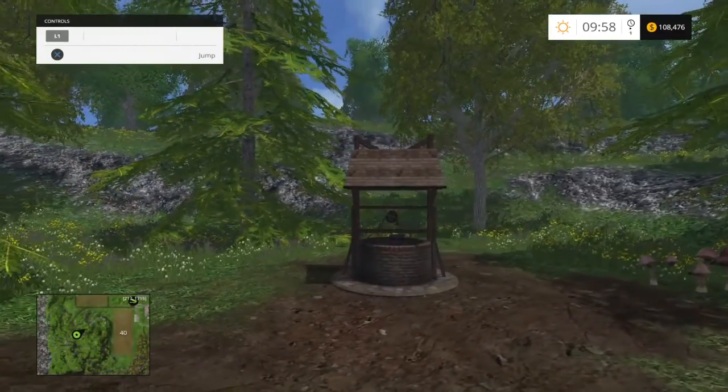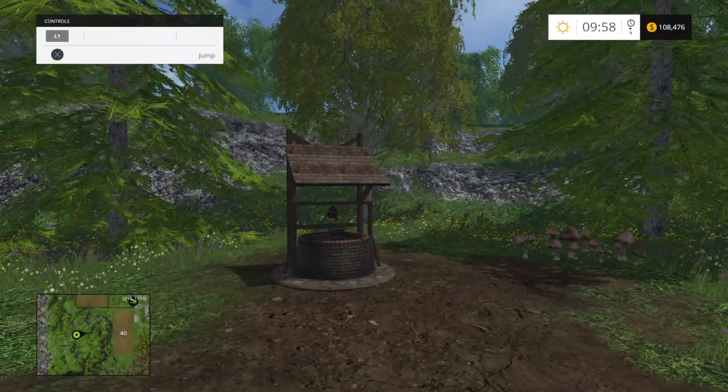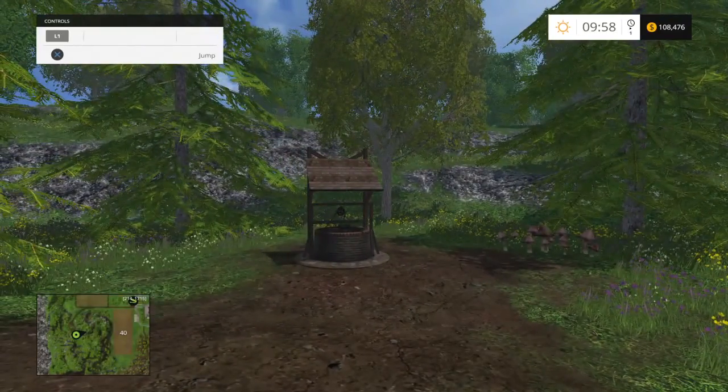This is where you go if you find all those shiny coins and don't know what to do with them — you put them here. I'm going to show you how to find it, where it's located. If you haven't watched my video on how to find the gold coins in Farming Simulator 2015, I'll put a link right up above. You can learn how to find all the gold coins and reap the benefits in single player and multiplayer.